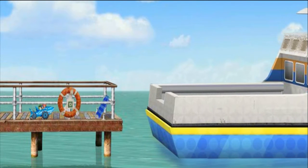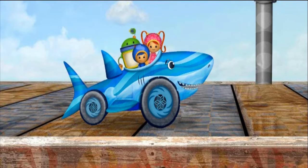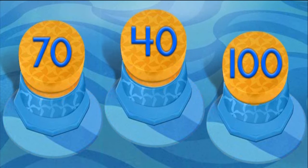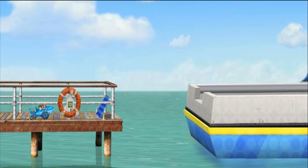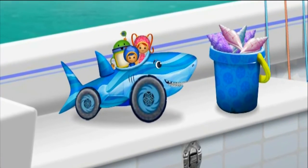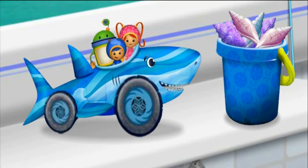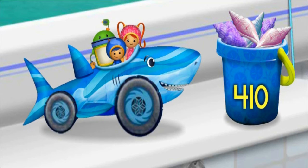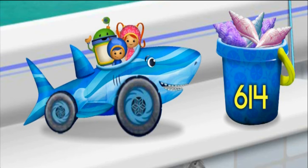But look — the ferry boat is leaving! We need to give Shark Car the biggest boost possible! The numbers on these buttons are: seventy, forty, one hundred! Use your mouse to click on the button with the largest number! One hundred — great! You found the largest number — one hundred! Hold on to your helmets, here we go! With your help we made it onto the ferry! Thanks for helping us get Shark Car back to Jose! Look how many shells we collected — I feel a shell-a-bration coming on!